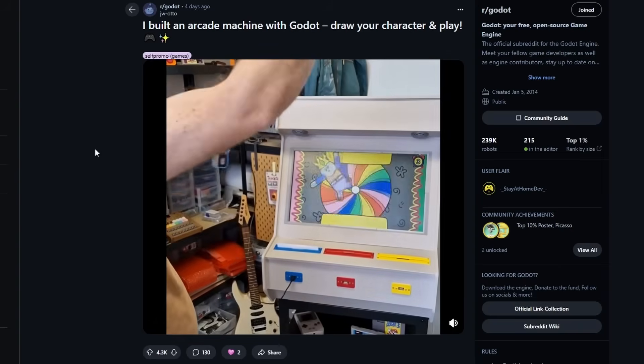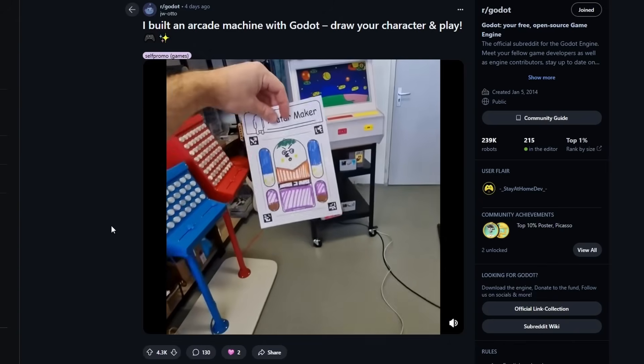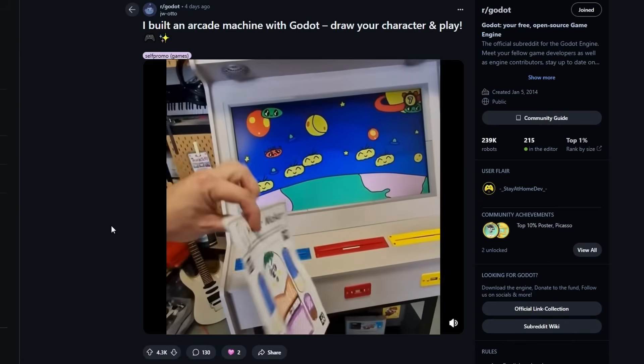One thing I really like about this new format is that I can kind of do whatever I want every week. It gives me the ability to spotlight things that don't really fit within games or applications or projects of any kind. Something came up this week that was just too cool not to talk about. If you're on the subreddit for Gato, you probably already saw this — it's this arcade machine made in the Gato engine where you actively draw your characters on a piece of paper and insert it into the machine.